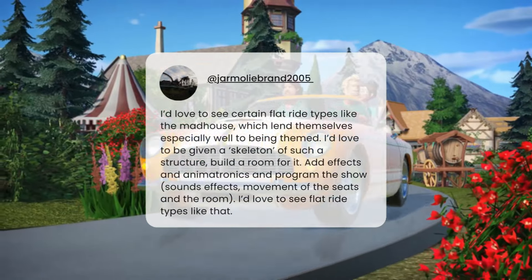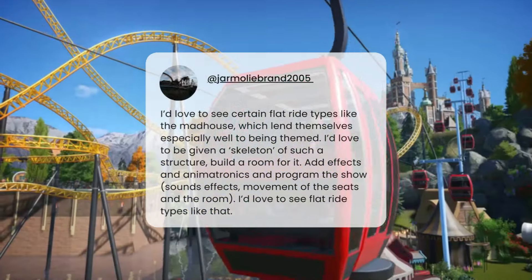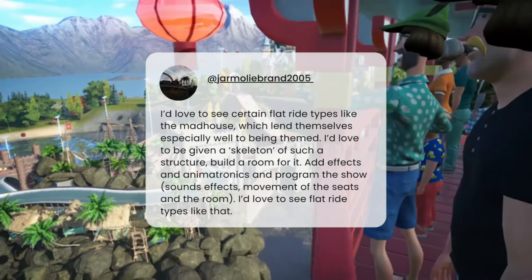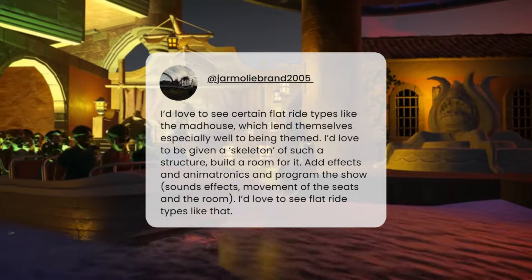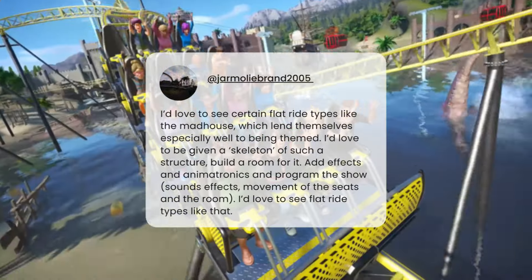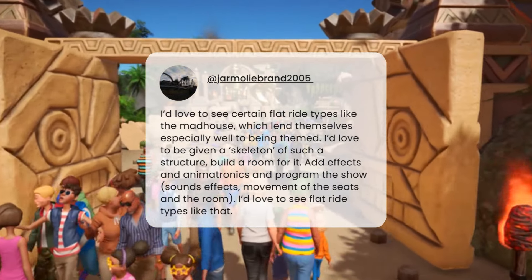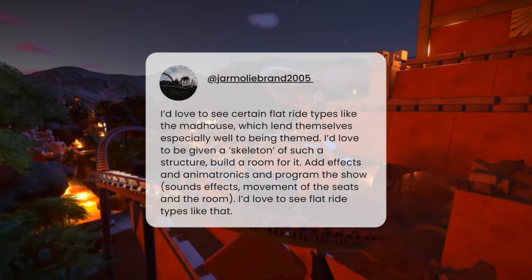Jarmoli Brand would love to see certain flat ride types like the Madhouse, which lend themselves especially well to being themed — you'd be given a skeleton of the structure, build a room for it, add effects, animatronics, and program the show: sound, effects, movement, and seats. The Madhouse is essentially Hex if you're in the UK, or Villa Volta in Europe — a bit like a swinging ship in the centre, while the room itself spins in the opposite direction to give the impression you're going upside down. In the first game we got the Twilight Zone Tower of Terror style ride, so something like this would be good.